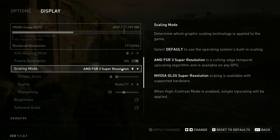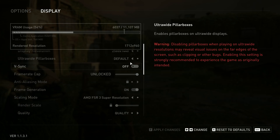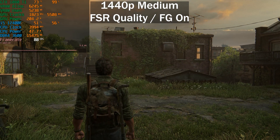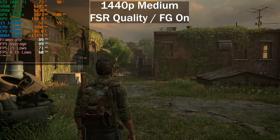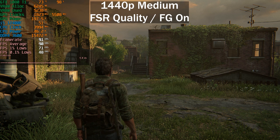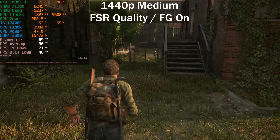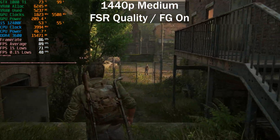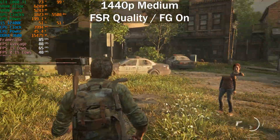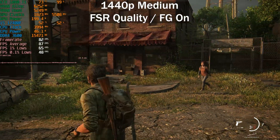So let's go ahead and enable 1440p. We're now at 1440p with FSR 3 Super Resolution set to quality and frame generation enabled on the medium preset. We dropped from around 110 frames per second down to 91 - it's perfectly playable, especially for this type of game. We're sitting at around 5.2 gigabytes of VRAM used and you're pretty much guaranteed an above-60 frames per second experience.